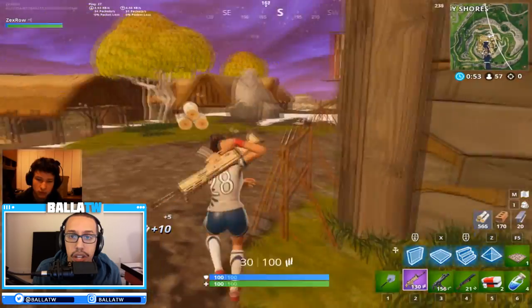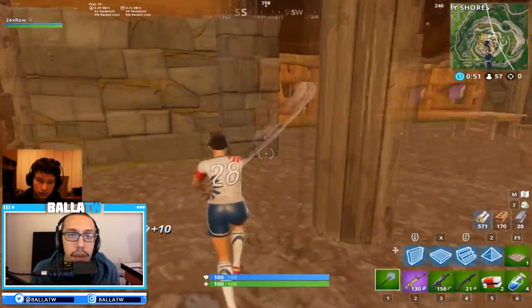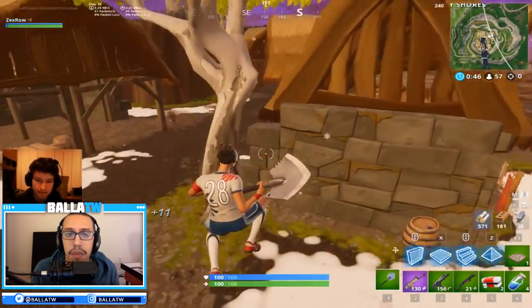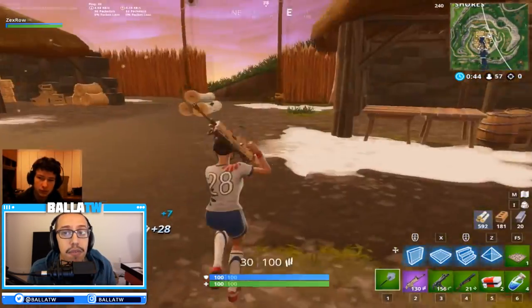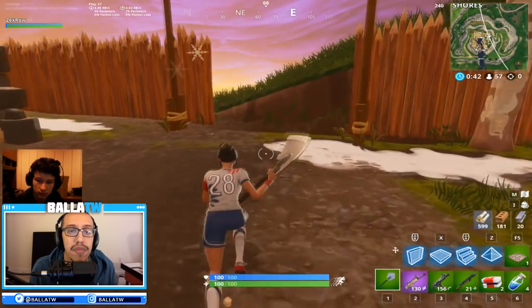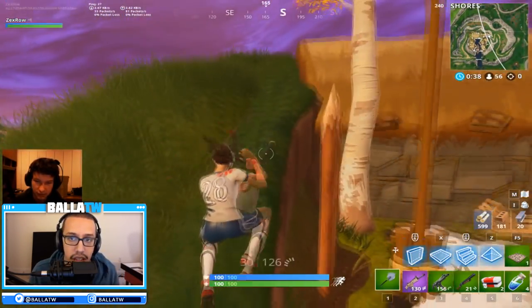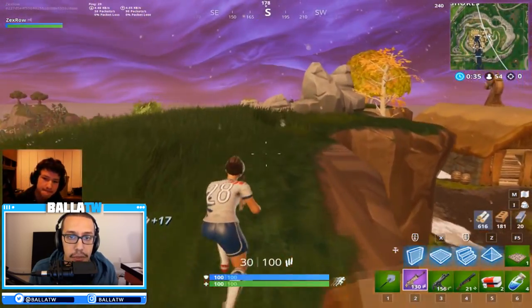After TwitchCon, people talked a lot about how Tfue and Cloak always had a great setup in the early game, and some attributed that to getting Westworld uncontested. Whether they got their setup from there or not, you'll notice that people who slay out oftentimes have insane loot. One player who consistently gets this type of setup is Zexrow. Zexrow chooses Viking Village to drop for most of his serious games — a high loot, low materials, and high mobility drop spot.